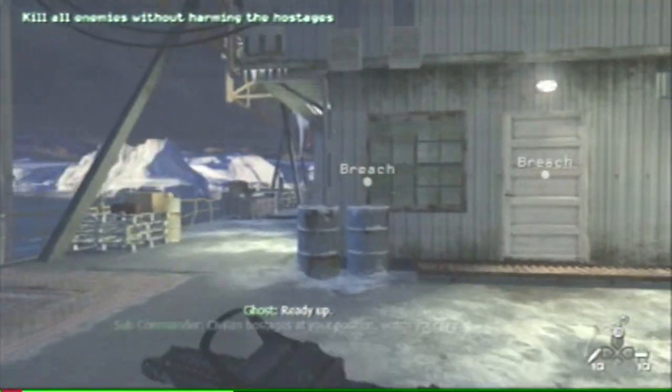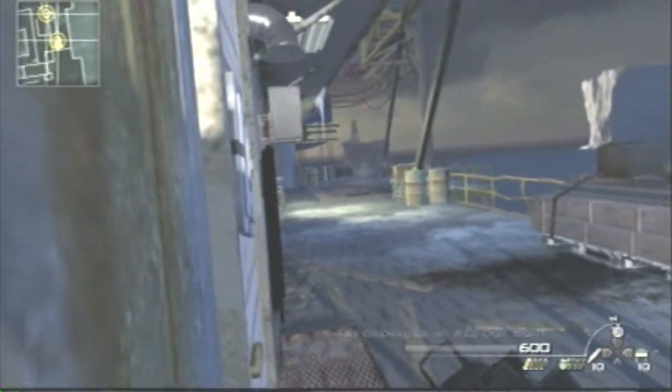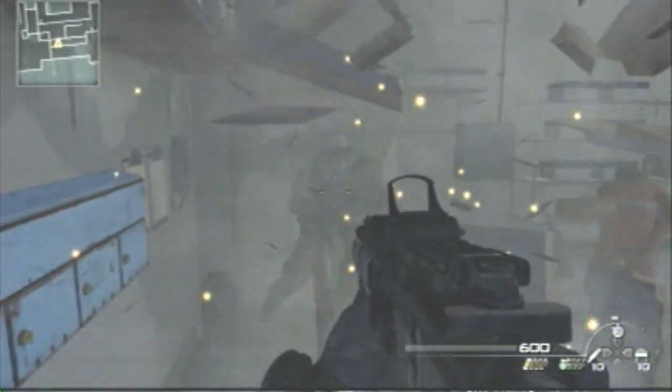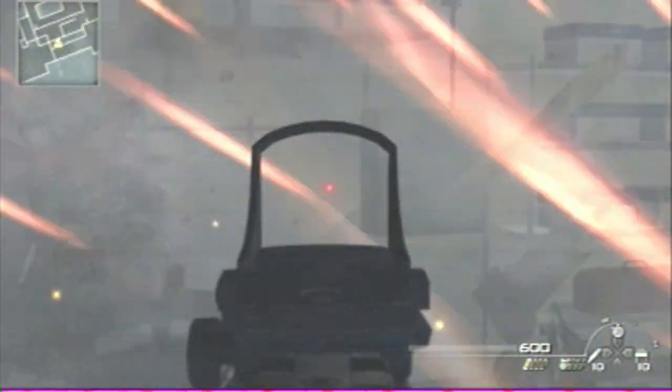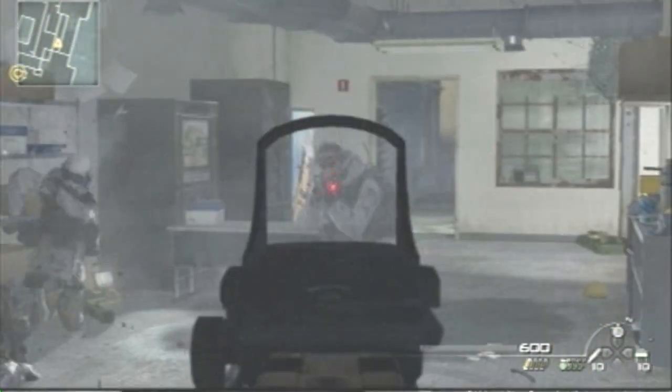Now we're going to be coming around to the other door on the breach, because a lot of people are doing this on co-op and then they're losing it on this part. There's four guys in here if you come this way. There's one guy there holding the hostage, there's a guy there, there's a guy there — he'll shoot at you, and that guy will shoot at you too.